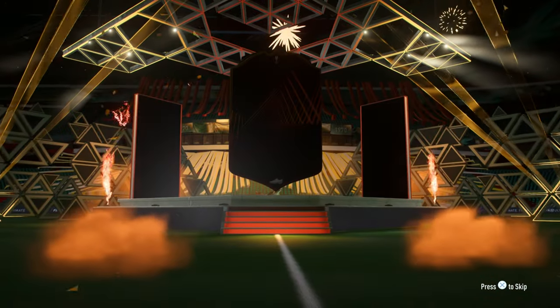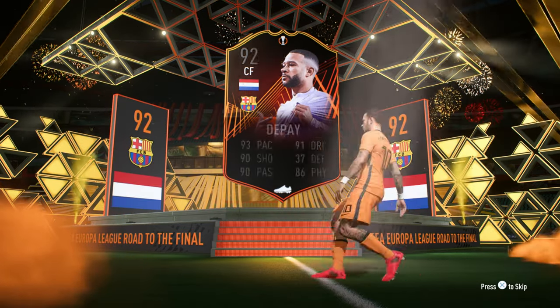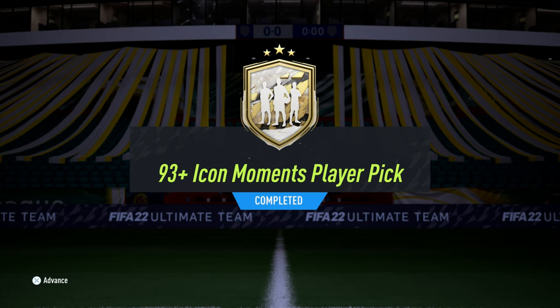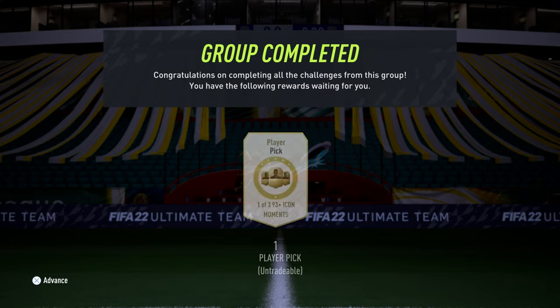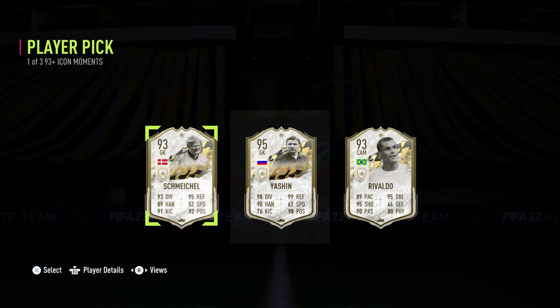Quagliarella will definitely be in the team. I opened this pack hoping maybe to get a fun super sub or a starter — I got Memphis Depay, a center forward, so he'll definitely be a super sub. I did another Eichen Moments pick, which is very very dumb. I was hoping for a Dutch player but I didn't get it, so I picked Yashin because he's pretty good on my other account.